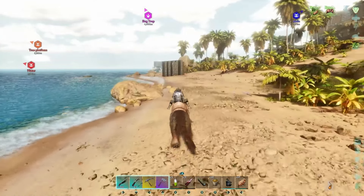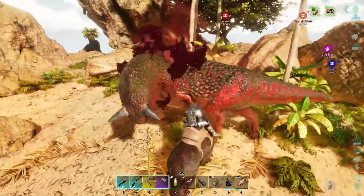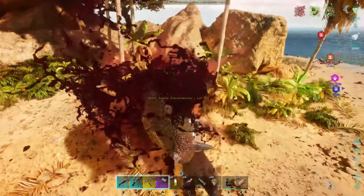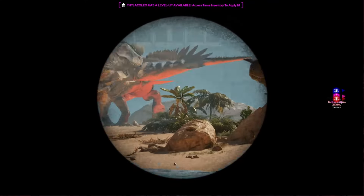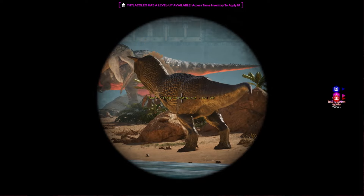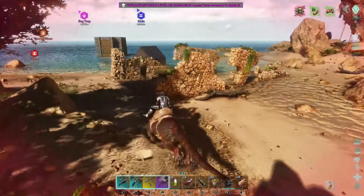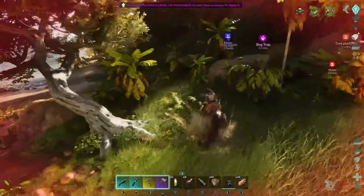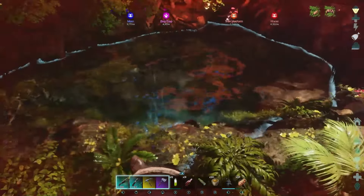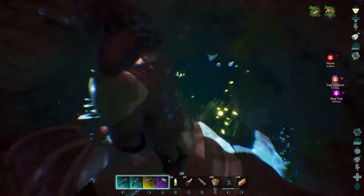Before we got into the cave, we came across some alphas — first an alpha Rex, and then an alpha Carno. Karno Island is renowned for alphas, and this was a good way of starting to level up our Thyla. Is that another alpha? No, it's just a regular Rex. That is an alpha. I don't think we can handle another alpha, to be fair — I think we're just gonna go into the cave. Well, we've used all the meat. We're not anywhere near healed enough, to be honest, but we're going in anyway.